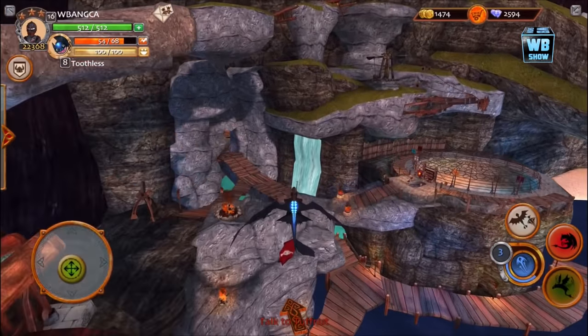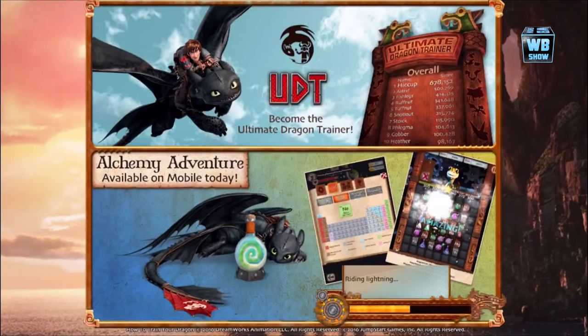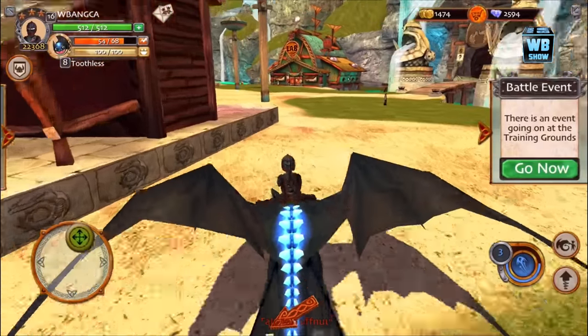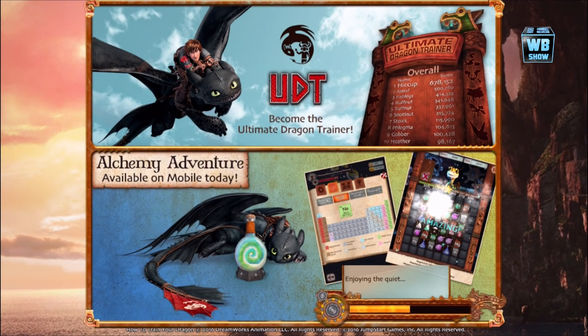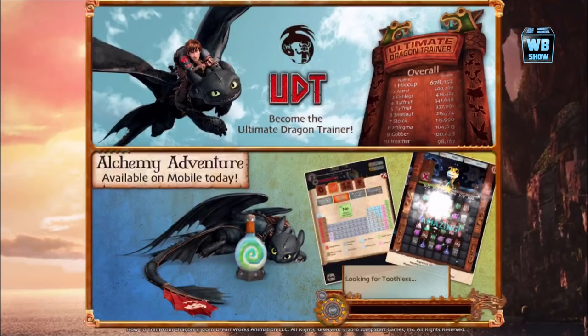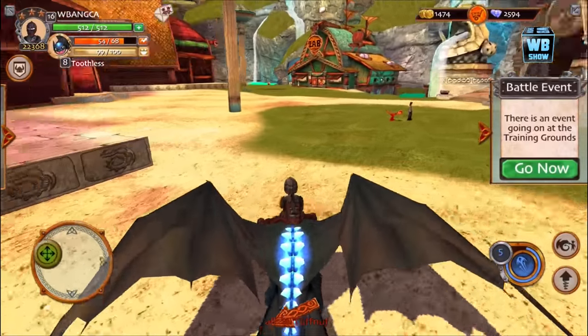I wanted to go through Titan Island, but every time I go into Titan Island there's always something that freezes the game. Let's talk to Tough Nut and finish the quest. We'll also talk a bit about how there's an event going on in Training Ground. I thought we just completed that event. Something's wrong — the thing doesn't exactly load as expected. Let's find Tough Nut.